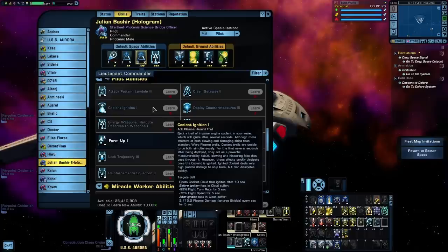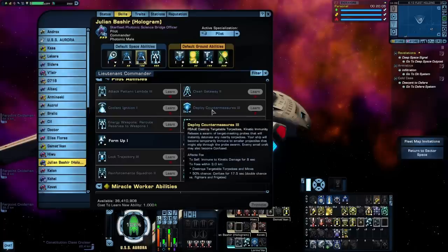Coolant Ignition is kind of like an exploding version of Eject Warp Plasma. However, the fact that it debuffs speed and turn rate means this sounds like a control ability, which means it should trigger Unconventional Systems. But it doesn't — currently Pilot has no abilities that will trigger that personal trait. Deploy Countermeasures makes you immune to kinetic damage, destroys targetable torpedoes and mines within 3 kilometers, and has a chance to confuse for a short duration — a duration that is doubled against fighters and frigates. It could be kind of decent on a tank, except for that confuse. You generally don't want to use too many confuse abilities on a tank build because you want to keep aggro on you; if you confuse enemies they're just going to start firing at anything at random.